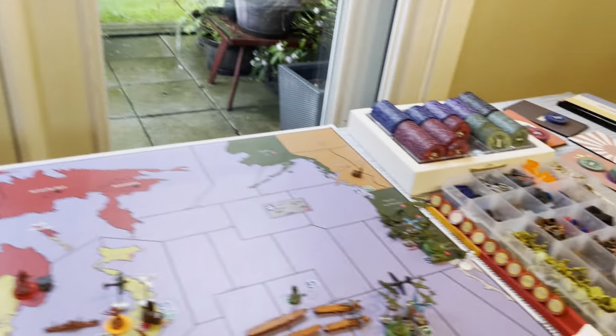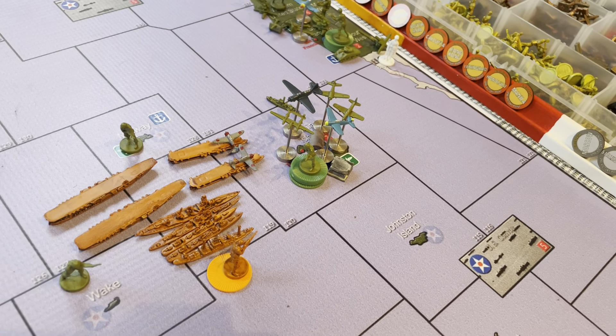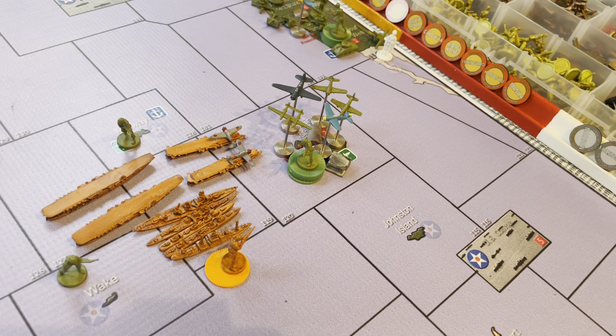The Americans have a fortification now in Hawaii and a military base. They've got a couple of fighters there, so the Americans are making a stand in Hawaii. We'll see what the Japanese do — the Japanese could hit Hawaii now with their sneak attack, because if they don't do it now, it might be forever in the hands of the Americans.